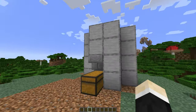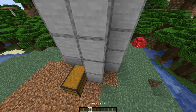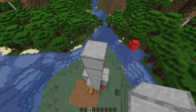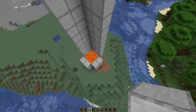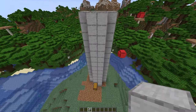Now we have to go 14 blocks up, counting from this block — so 1, 2, 3, 4, 5, 6, 7, 8, 9, 10, 11, 12, 13 and 14. Now build the walls all the way up.